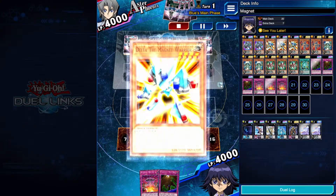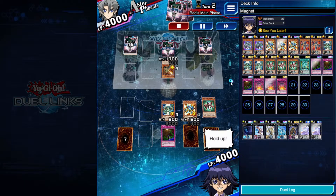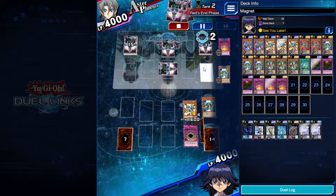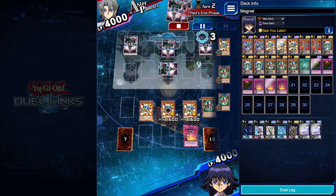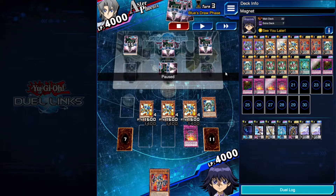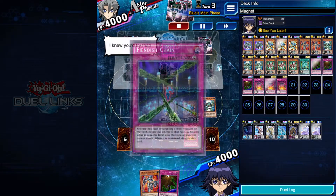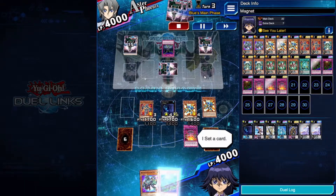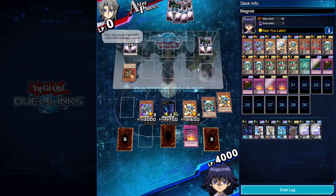Third duel against Aster Phoenix. Opening with Gamma and Delta — we have a Powerful Rebirth so we can send Beta to the grave and use it next turn for the search. Opponent is on a Six Samurai deck, shut down immediately with a Floodgate. I use all my resources: Beta's effect thins the deck, searching Alpha. I'm not worried about a clogged field because I always have my skill ready to free a slot. Alpha's effect searches Berserkion, banish all three, Berserkion is out — and the duel ends really quickly.